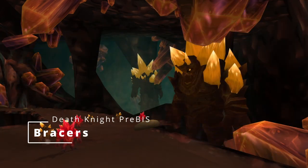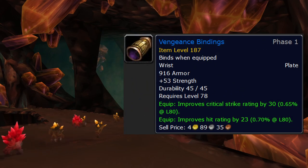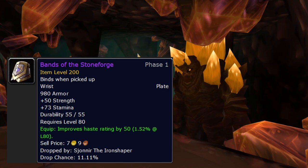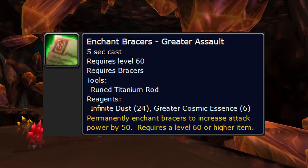Bracers are another easy slot: Vengeance Bindings are really good BOEs and not even expensive to craft - probably the easiest slot for DK pre-BiS. If you want to complicate things, Bands of the Stone Forge dropping in heroic Halls of Stone are fairly good for Unholy, as long as it won't ruin your hit. If you're Unholy and these drop, I'd take them over Vengeance Bindings, but I wouldn't go out of my way to hunt them. Our bracer enchant is 50 Attack Power.